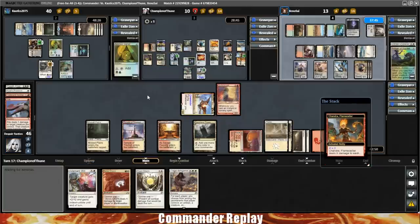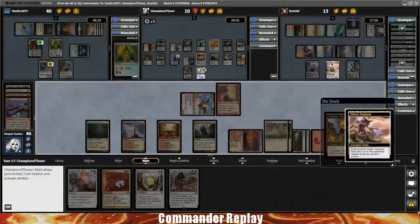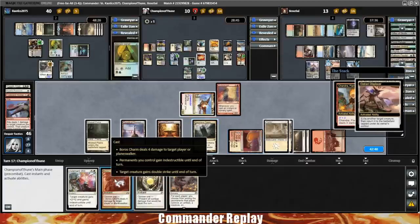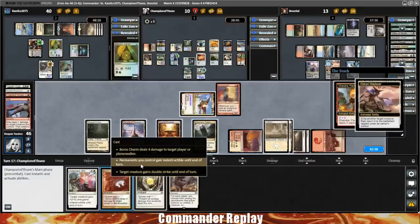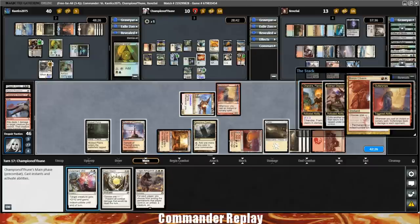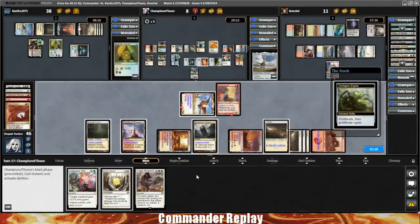We're going to Boros Charm and give our stuff Indestructible — Gutter Snipe will trigger for two. We should have used Adamant Will honestly, because Feather would have survived and we could have just gotten it back. We only needed to protect the Gutter Snipe, so that was a misplay on my part. Opponent's going to proliferate with the Contagion Engine. Opponent can attack into the Narset — I'm okay with that.